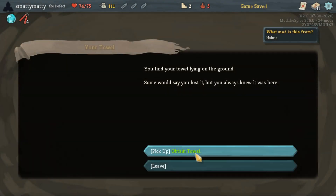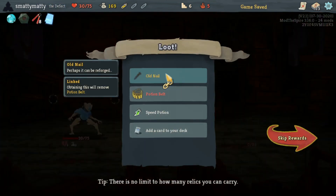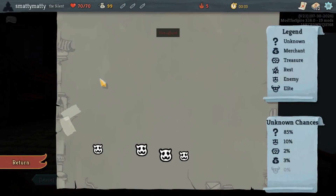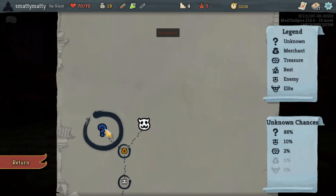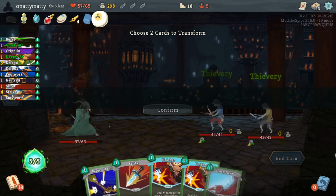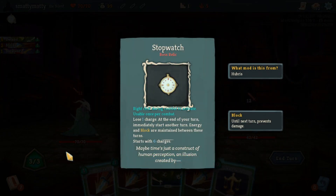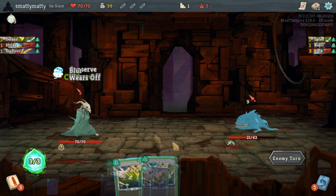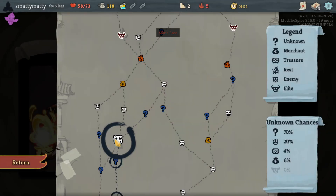This act 1 event gives you the Towel, a relic that makes all future relic rewards give you a choice between 2. Then we get a bunch of new boss relics. Some give you an extra energy per turn like you'd expect, with downsides like Virtuous Blindfold makes you not able to see the full map, and Grand Sneko Eye that transforms 2 cards at the start of each turn. Some other boss relics are just super strong and cool, like Stopwatch, which you can activate to take an extra turn up to 6 times for the entire run, and the Scarier Mask that makes the weakest enemy flee from any multi-enemy fights you encounter.